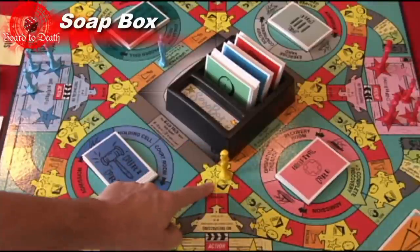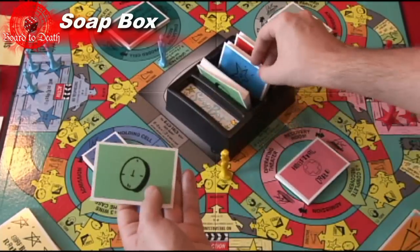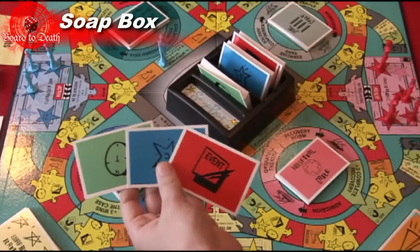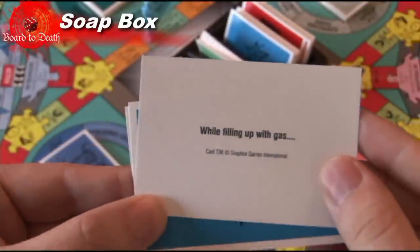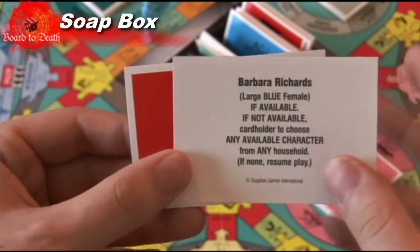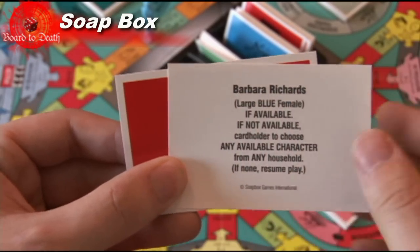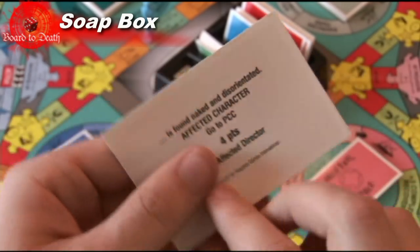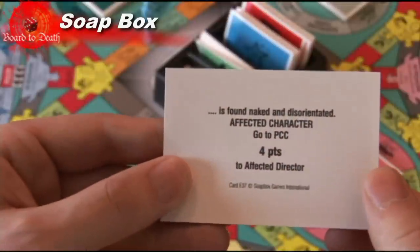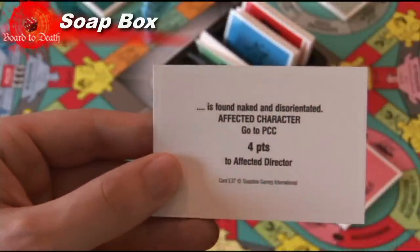When you land on a yellow junction, you will draw one card from each category in the card holder. These three cards will form a story. The time card will say something like this on it, and the star will tell you who is being affected, and the event will tell you what happened to that person. There can be 23,000 combinations and some of them can be really absurd — just like in real soaps.